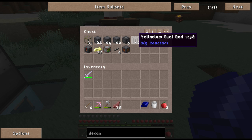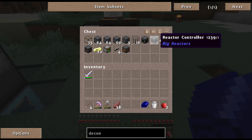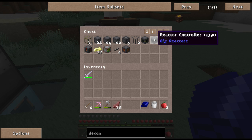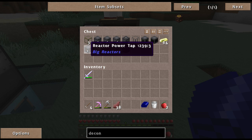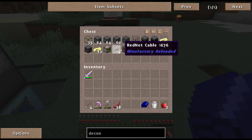We've got fuel rods for the yellorium, reactor casing, and a power tap to get power out. We also have a red net controller and cable, which I'm going to use to automatically turn the reactor on and off as needed.